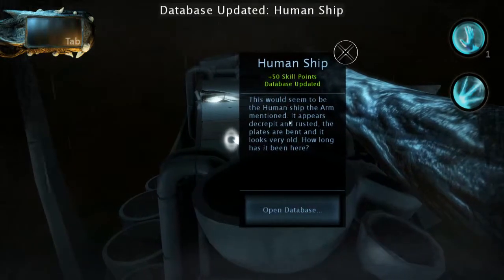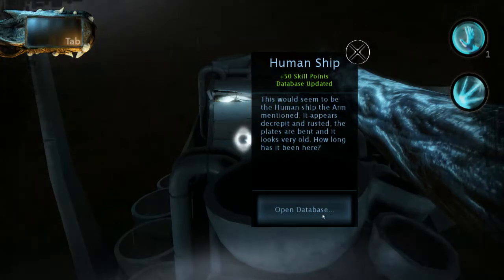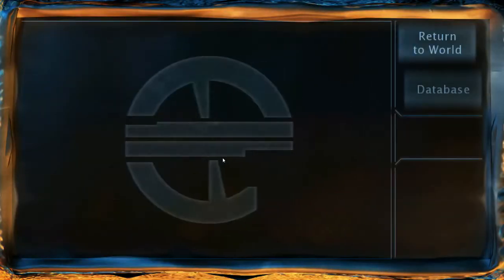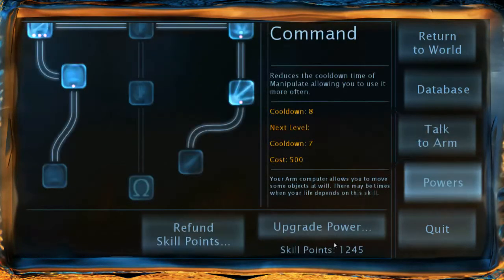Human ship. Seems to be the human ship the arm mentioned. It appears decrepit and rusted. The plates are bent and it looks very old. How long has it been here? Probably as long as I've been on the ship. Can't talk to the arm about it.